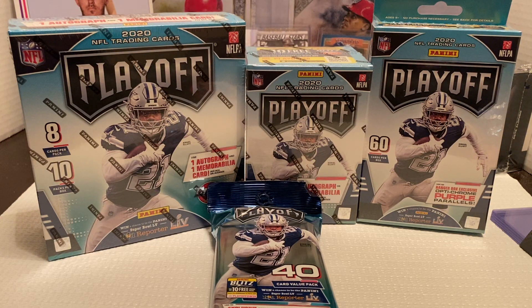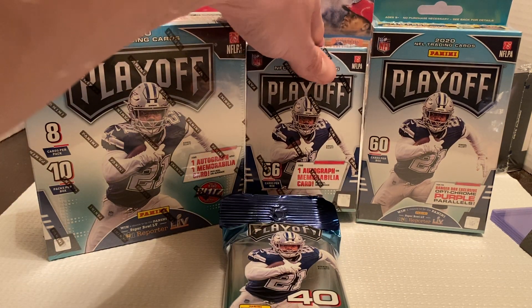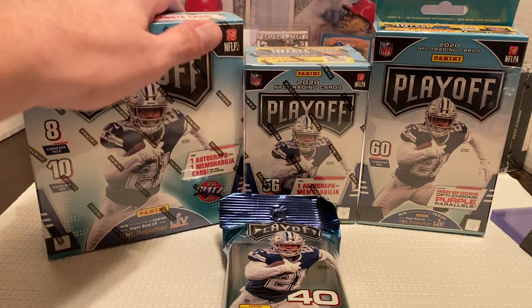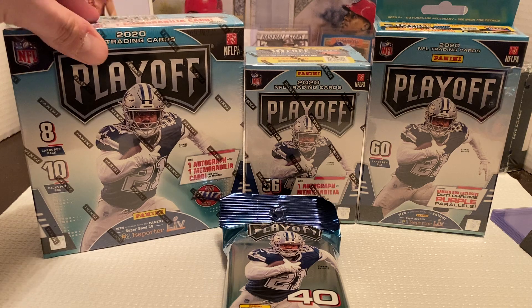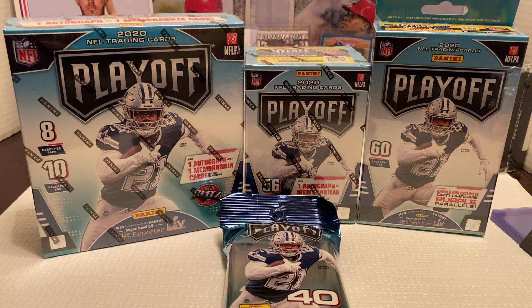Hey everybody, Ogre here again for Ogre Breaks, doing a little mixed opening of NFL Playoff by Panini. I got one Fat Pack at 40 cards per, one Hanger Box at 60 cards per, the Blaster Box has 56 cards with one autograph or memorabilia card per, and then the Mega Box with 80 cards and one autograph and one memorabilia card on average. Hopefully we can get some decent pulls out of these.